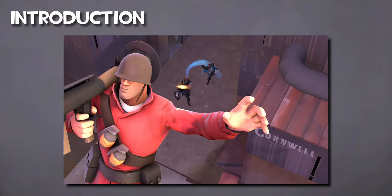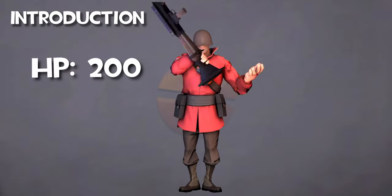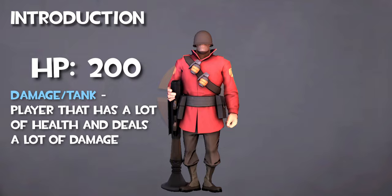Soldier is the hard-hitting, airborne, and most essential class of TF2. With a tanky 200 HP, he is a damage class that is able to wipe out enemy teams with his rocket launcher and maneuver the skies with his patented rocket jump.